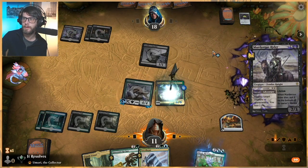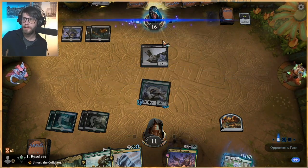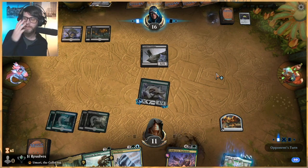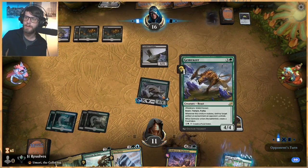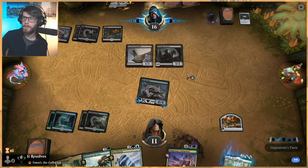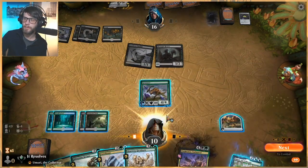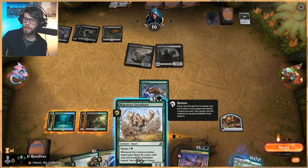Yep, they did leave up three mana, so that was a bit of a telltale sign. But now that they've used that, we still get to keep our Mutate guy around. I think it was better to play out a second creature there than to mutate onto this one, given that they had that. Obviously that would have been pretty bad for us. And now we can always play this again, which is great.